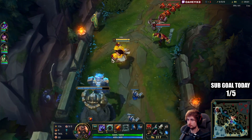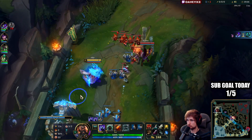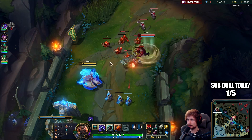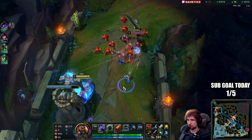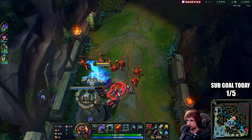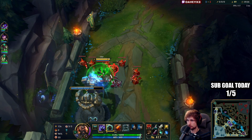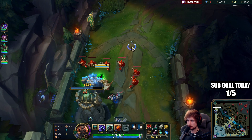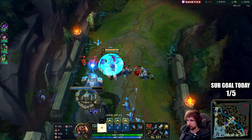Cassante is going for a Kraken Slayer build. There are a lot of people that hate Cassante right now — I don't understand why. The champ is pretty strong at the moment, but the matchup is perfectly playable for a lot of champions. It usually just comes down to playing it slowly, picking a champ that beats him as the game progresses. He's got some weaknesses too, so it's not unplayable.